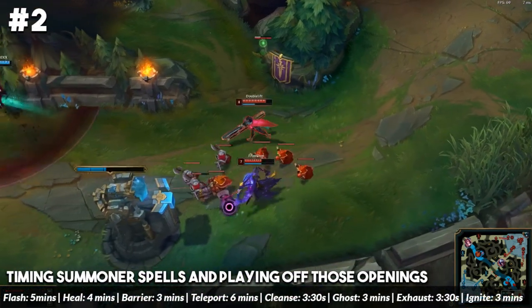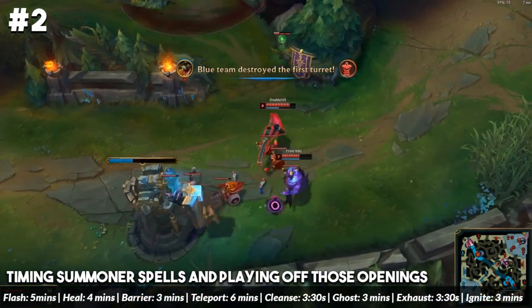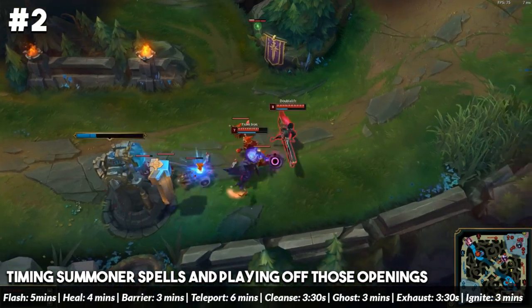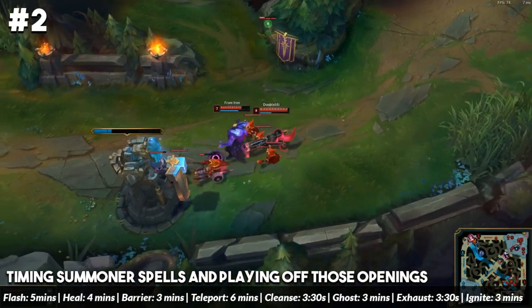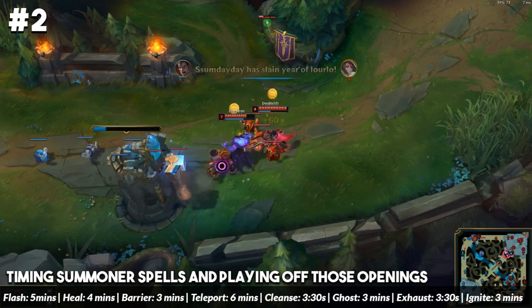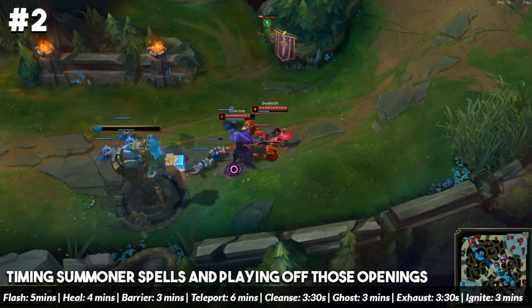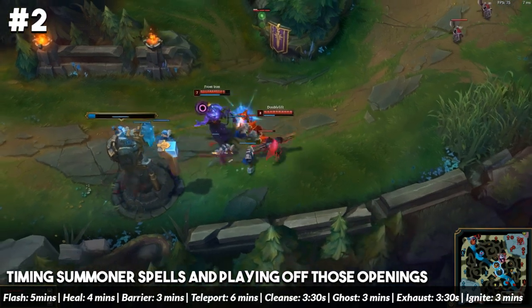For number two, this one has to do with timing the enemy summoner spells and playing off those openings. You don't even see players do this once you reach masters and above consistently — usually support players do it more — but it's something that's very easy to do and more players should be looking to implement in their game.